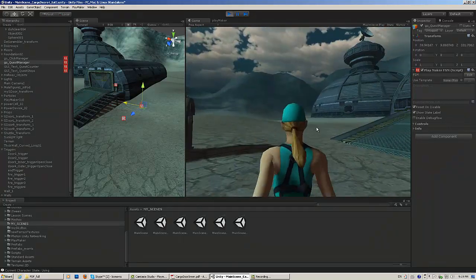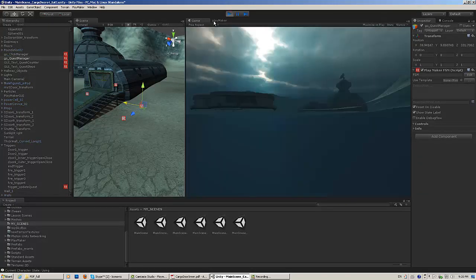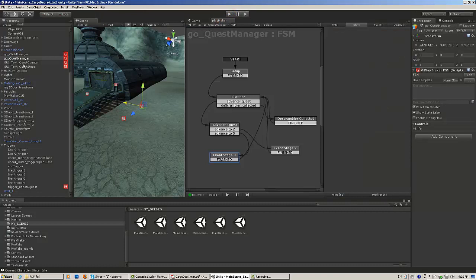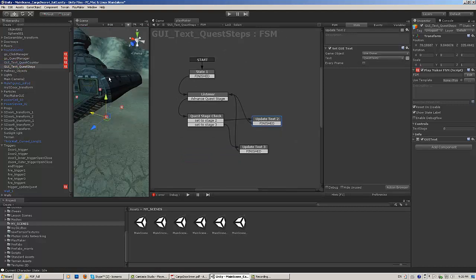You can see here that my counter is showing up on the screen, but my text isn't yet because it's not ready. Let's go back. I think my quest text should actually be working — I should actually be getting some on-screen text. So let me double-check this.